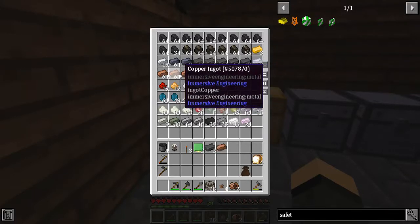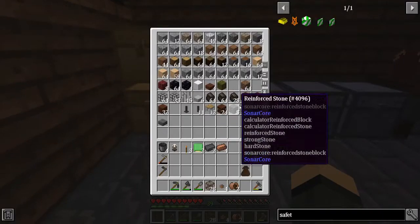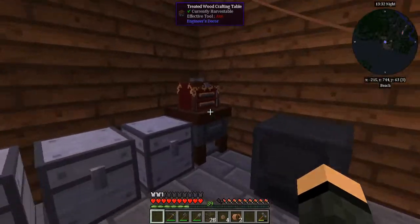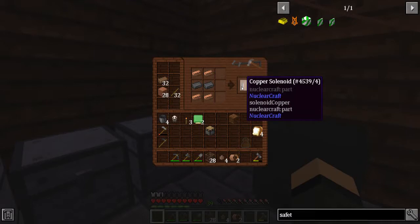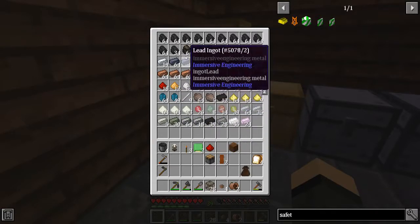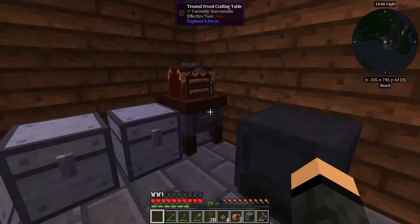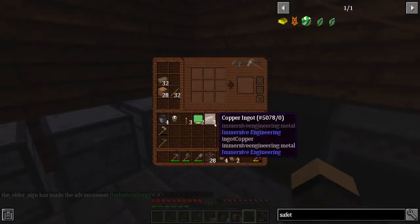It's a copper solenoid in the middle — going to be a piston. Let's get those things out of the way. I need four cobblestone. A copper solenoid is copper top and bottom, iron in the middle. Then I need two flint, four lead, and a redstone. Done — that goes here. Now I need to make another series of connectors. And I got the advancement: 'Industrializing!'